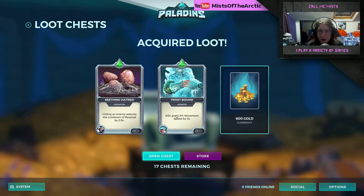Chest number three: kills grant percent movement — again, stacking that, and she's fast to begin with anyway, so that could be really annoying. Hits an enemy, reduces the cooldown of reversal — I don't know that character. And another 600 gold — can't sniff at that. I got a chest before from playing games and got like three of those, just 600, 600, 600, and I was like I'll take it — 1800 gold just for a match.